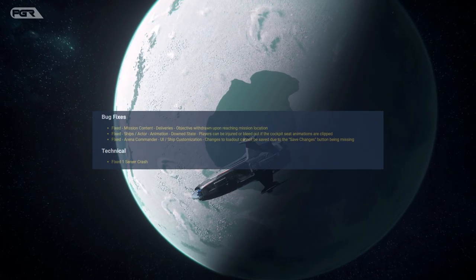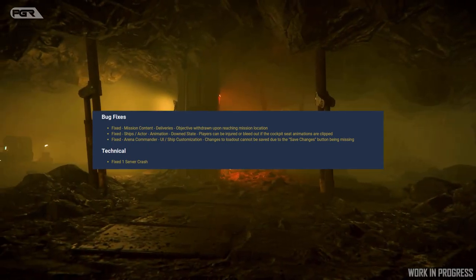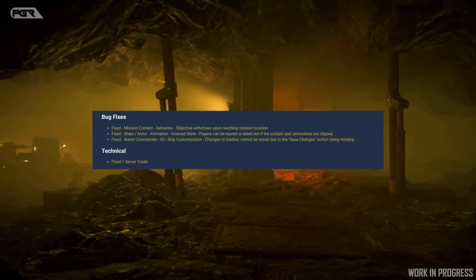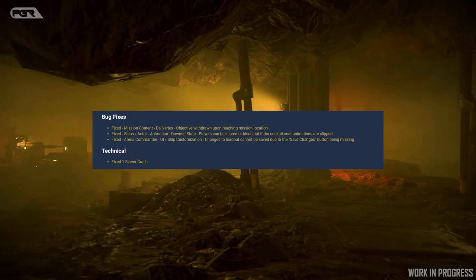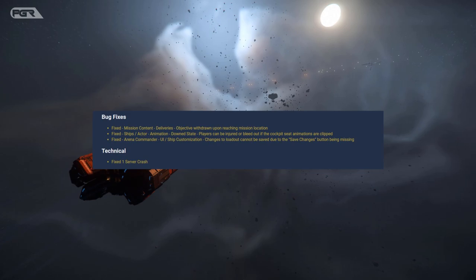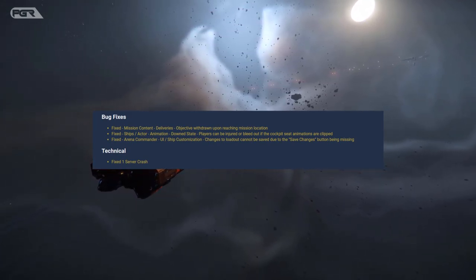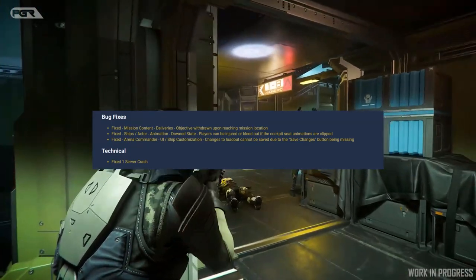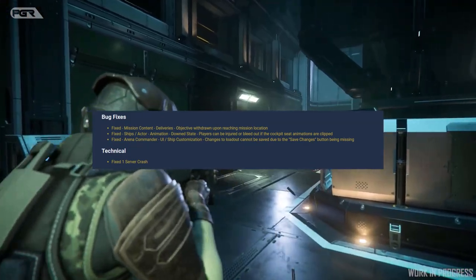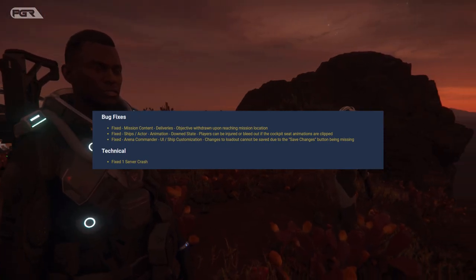When it comes to bug fixes: the first one is objective withdrawn upon reaching mission location — this has to do with delivery missions in the PU. Next, the player can be injured or bleed out if the cockpit scene animations are clipped — that's been fixed. For ship customization, changes to loadouts could not be saved due to the save changes button being missing — that's been fixed. On the technical side, there is one server crash fix.